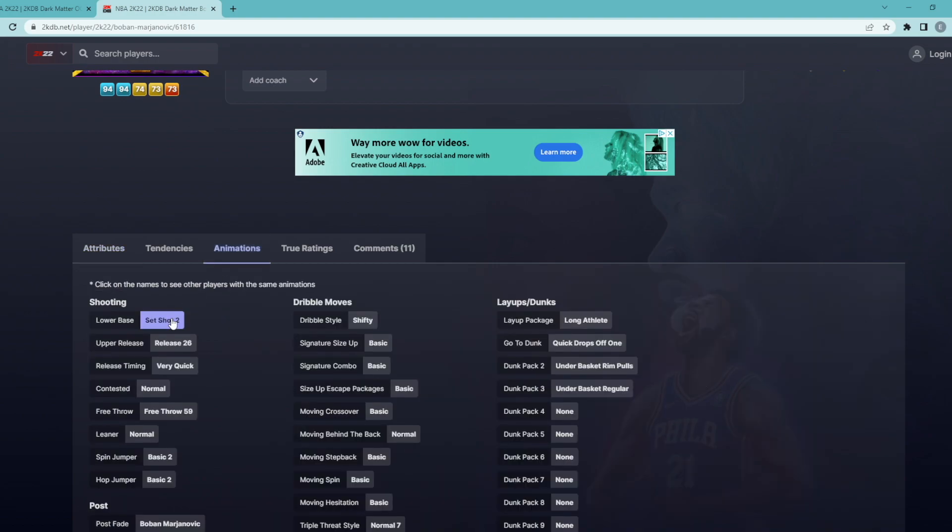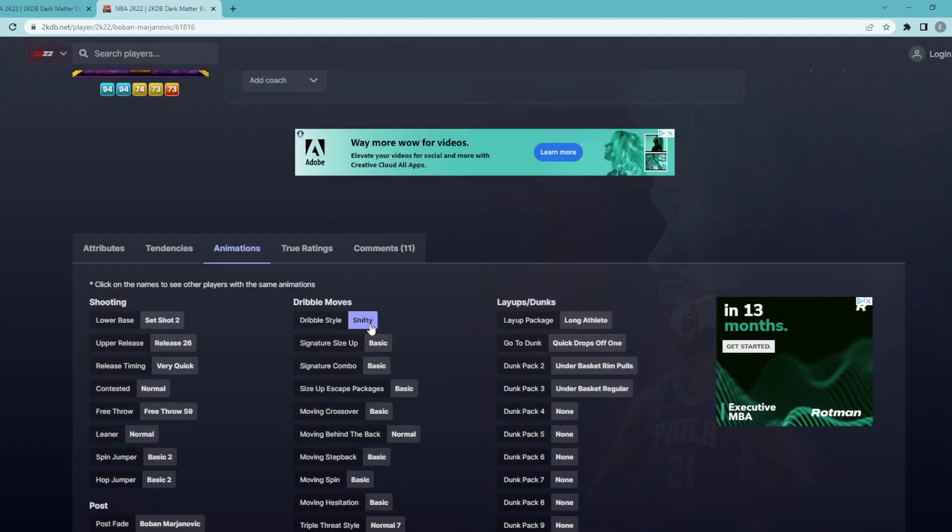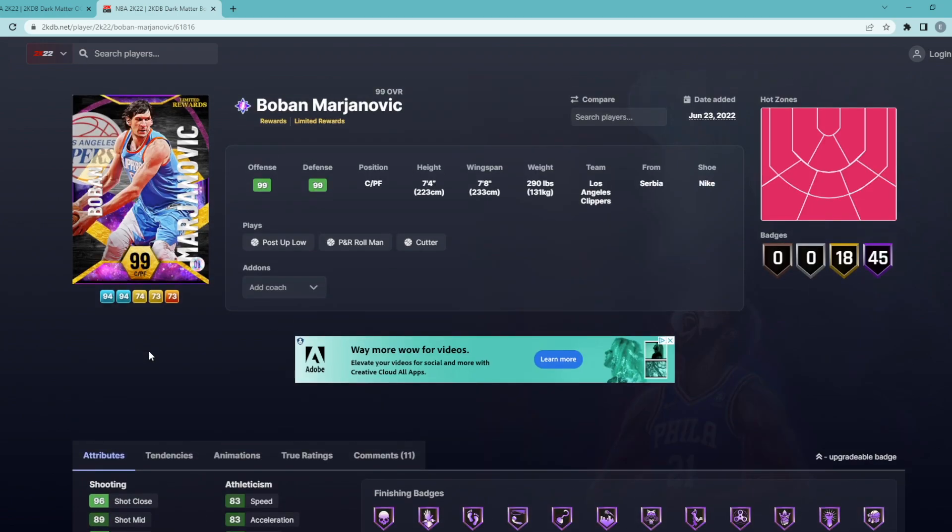I do want to see his jump shot and animations — set shot too. If you guys know what this jump shot is, let me know in the comments below. I don't think it's a good jump shot because Boban and Simbular have it. He only has a shifty dribble style, but honestly that's going to be fine for Boban.